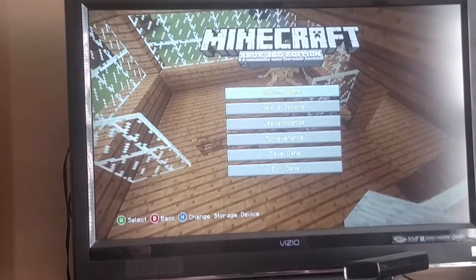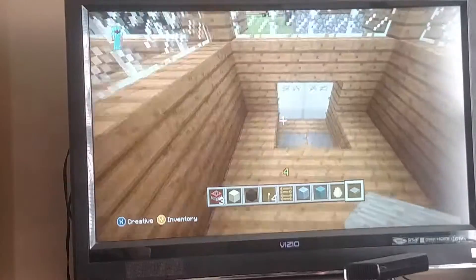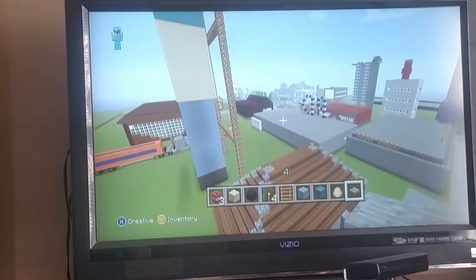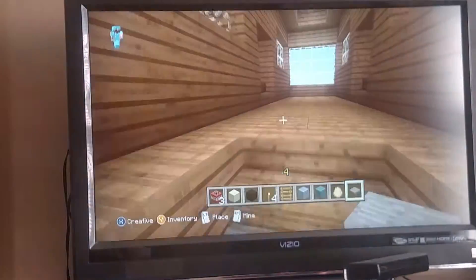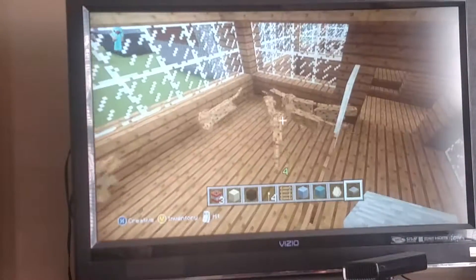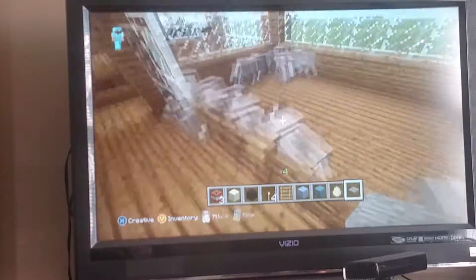Today I'm going to show you around my little city thing that I've built right here. This is the pound. And on this side we have the animals that you can tame in the wild — the ocelot and the wolves.